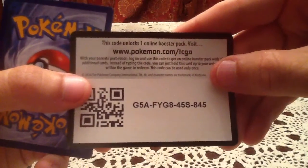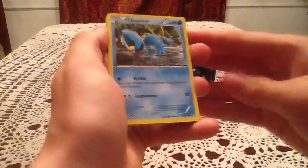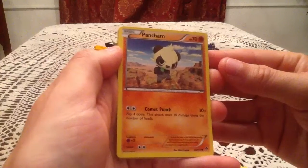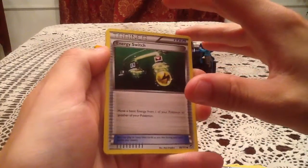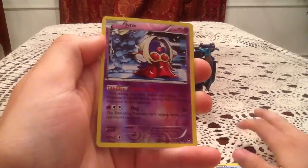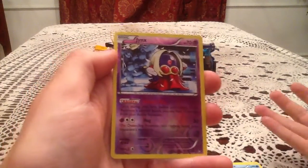We got Mega Lucario inside that one. I'll give you guys the last online code for another Furious Fists booster pack — hopefully you're lucky and get something nice. So we have a Cloncher, Shroomish, Clefairy, Torchic — don't do it with the second pack now — Pancham, Lickilicky, Amoura, and Energies. What the heck? If this is Jynx... Oh my god, it's Jynx! What, what, what... I don't even know what is what.